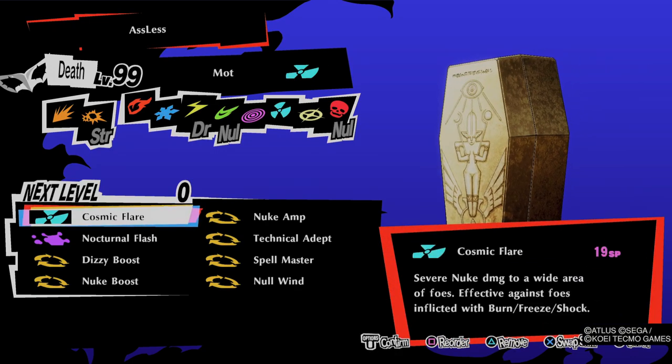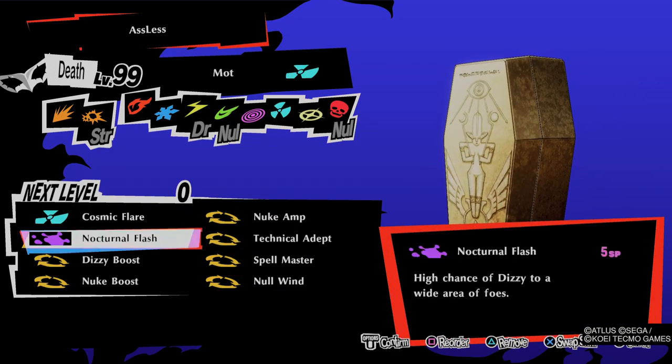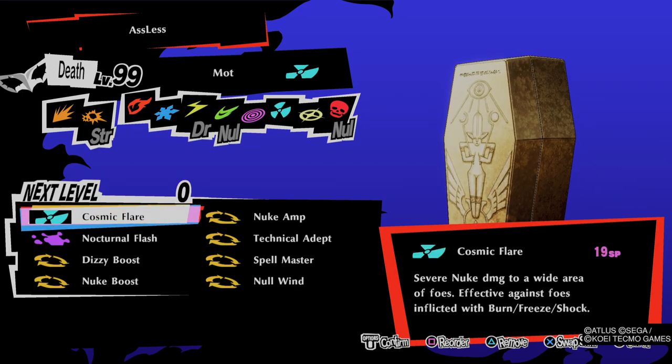For Morrigan, same here — nuclear boost — but I'm using Dizzy Boost and Nocturnal Flash on this one. Dizzy works similarly to the sleep effect: once the enemy is dizzy, all your elemental and physical attacks have a technical effect on them, which helps you deal a huge amount of damage to the enemies.